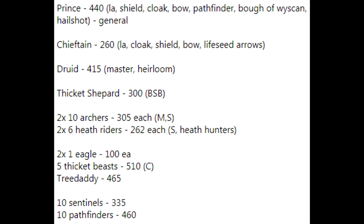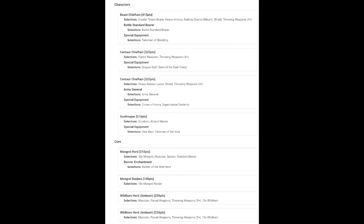Taking a look at my list: I've got a Beast Chieftain BSB with heavy armor, raiding chariot, shield - he's got a two-up, five-up save. He's got no offensive capability whatsoever other than his throwing weapons, so he's just there to keep his points and maybe get an opportunistic charge if he can find one.